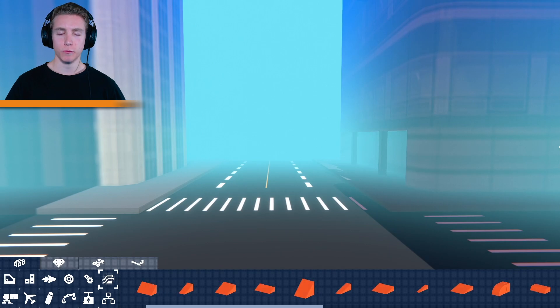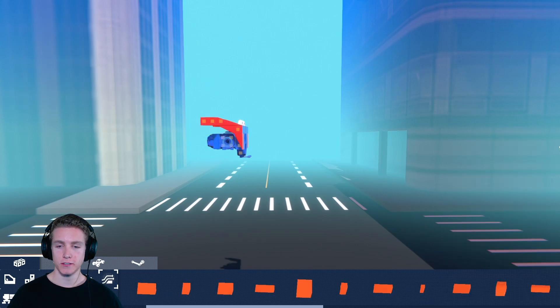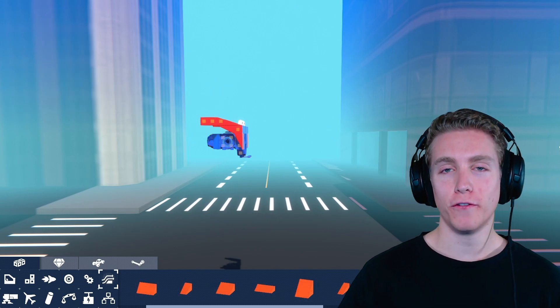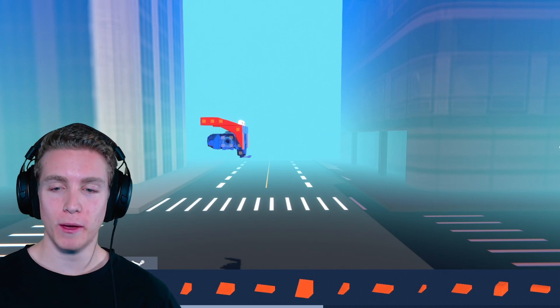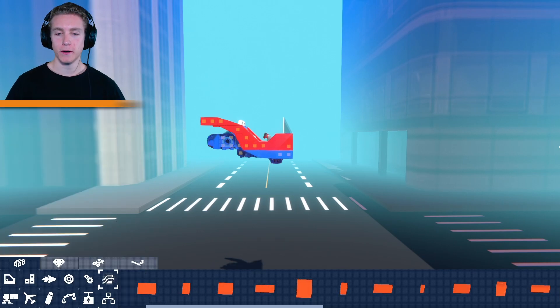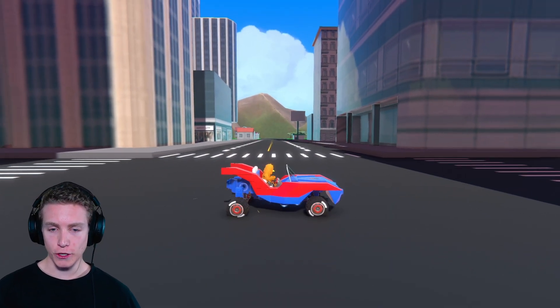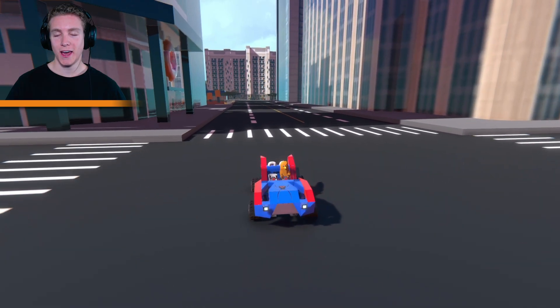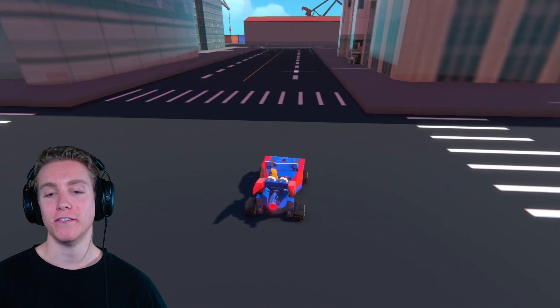We're gonna need an awesome thruster to actually help us get up the buildings. We're gonna need two seats — one for me, Spider-Man, and the second one for anyone else we might be saving. We just need a bumper and also some pistons with big old tires. Sorry for those of you who actually wanted to see the actual build process, but it took a very, very long time.